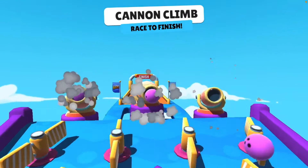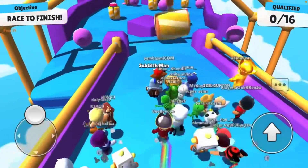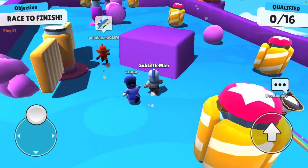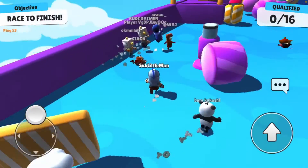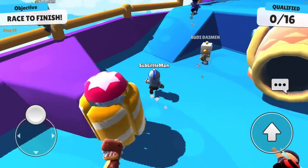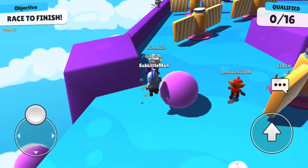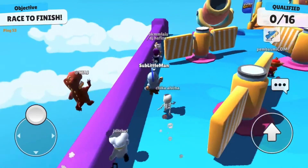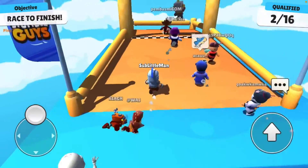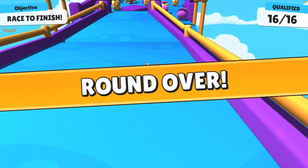I keep getting cannon climb — same map over and over again. I'm not sure if you get a different amount of points for winning. At the end of the day it's still a marketing game. I haven't paid a single cent for Stumble Guys yet, but the number of times I've been prompted — 'you gotta pay, six dollars for 1400 tokens, limited time, five days left' — it just eventually gets in your head.